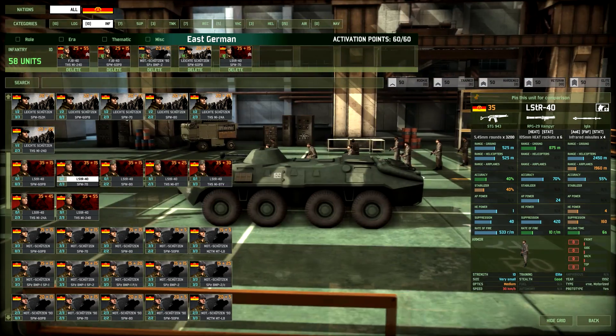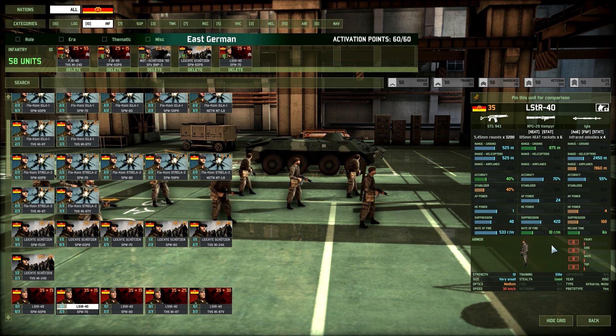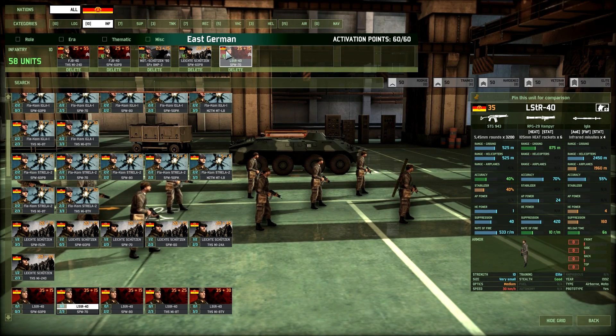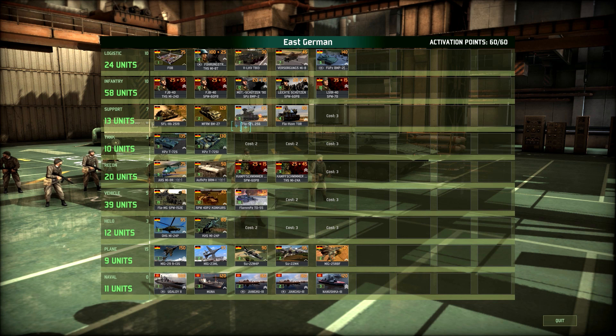I forgot about the LSTRs. The LSTRs are really, really amazing — they're basically like FJB-40s but the 90s version. They have the Vampyr, one of the best RPGs: 24 AP, 70% accuracy, 10 rounds per minute, and really insane range. They also have Iglas instead of the Strela-3s — 55% accuracy, really good range against helis and airplanes. And they have the STG-943 assault rifle, so these guys would just absolutely wreck anything. Beware though — they only have six Vampyrs, so taking down two heavy tanks from the front might be a challenge. Always try to support those LSTRs with some Machutzen 90s to really wreck enemy tanks. That's the infantry — not a lot of slots, but pretty balanced nonetheless.